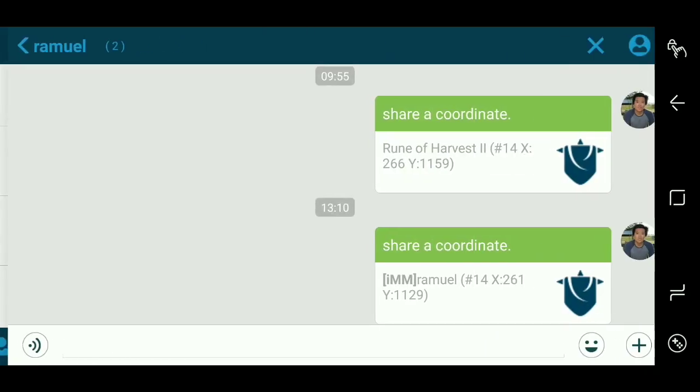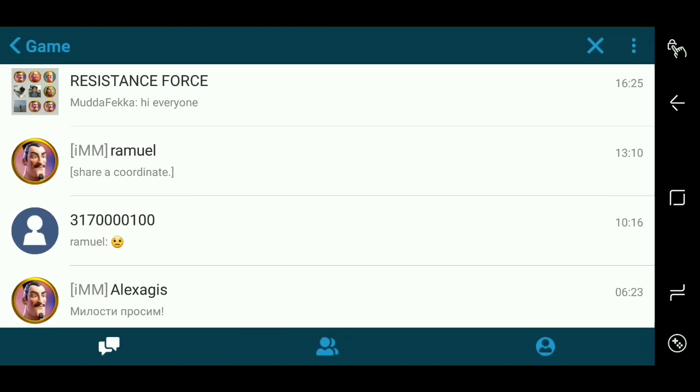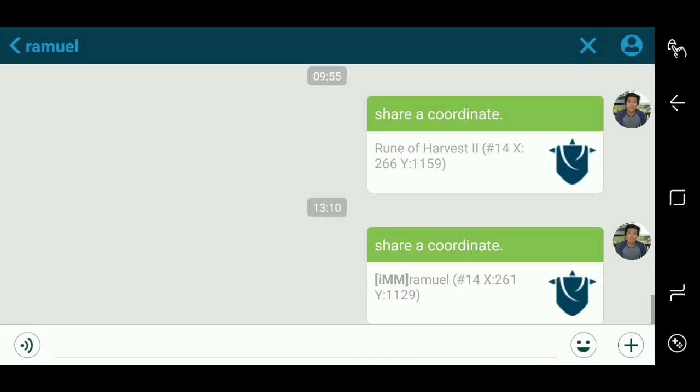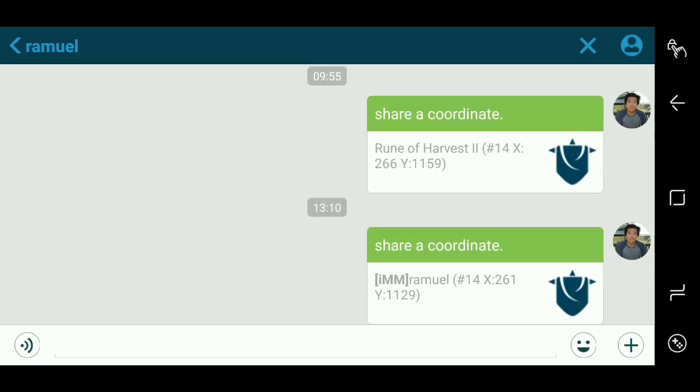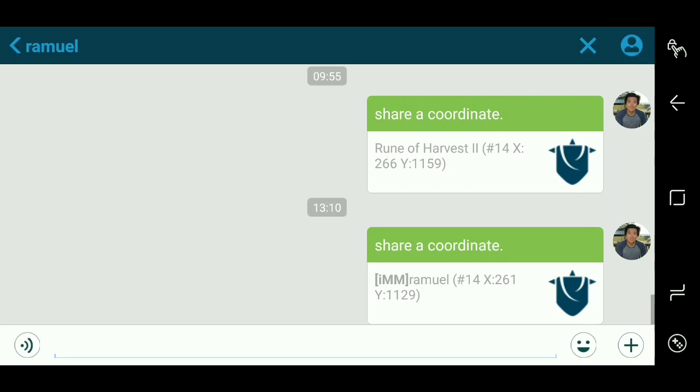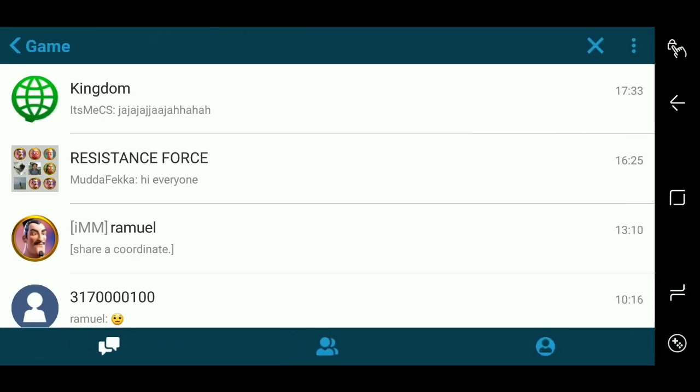You can also send files. I still don't understand why I can't send files for the kingdom chat, but you can send files — there's a plus sign here and you can send any picture from your album, or take a picture and send it to somebody on your friends list in-game. If you want to show them you have a cat or a dog, that's perfectly acceptable I guess.